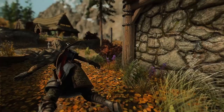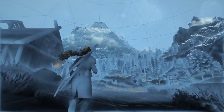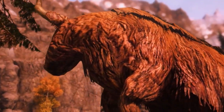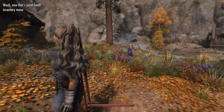Each time you consume a skooma, you'll experience a wild trip that lasts around 60 seconds. For example, you'll see different visual effects like these strings connecting us all, or you'll see this massive goat - or I guess cow. You might even just get an uncontrollable urge to dance. This mod is a ton of fun and takes your in-game substance abuse to a whole other level.